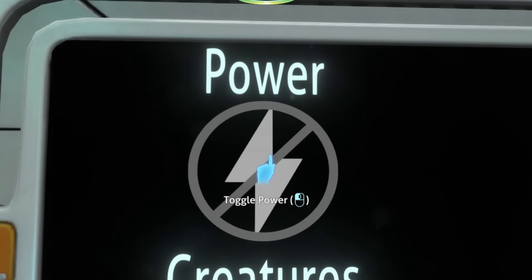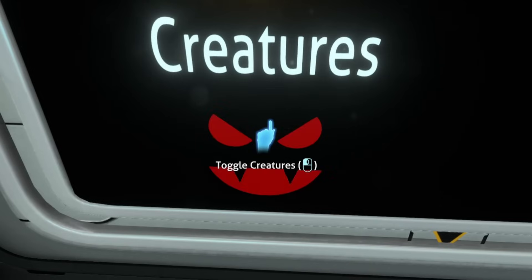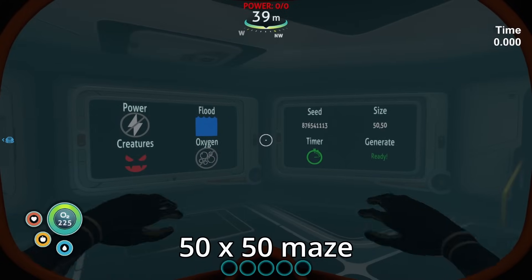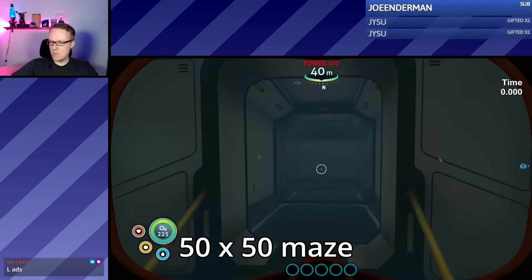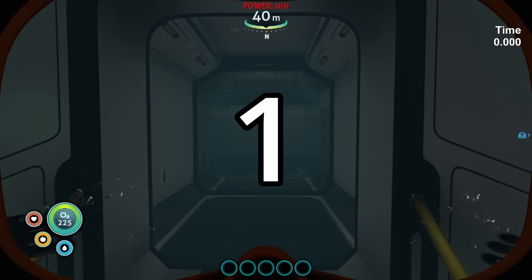Final settings: power off, flooding on, creatures on, oxygen off. Let's do this. There's our settings, there's our seed. Here we go — this is the big one. We gotta do it! In 3, 2, 1, go!